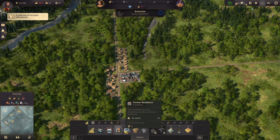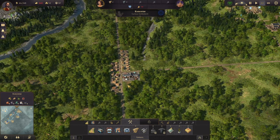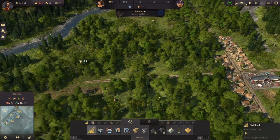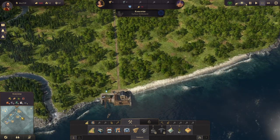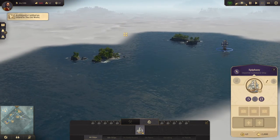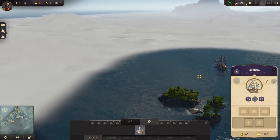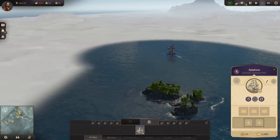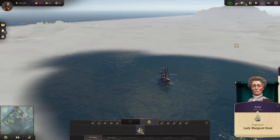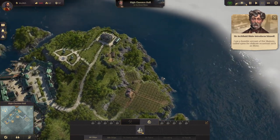We can build another farmer residence here and get this road going. A competitor raised a settlement — could be Blake. And now it's settled up here by Maggie.